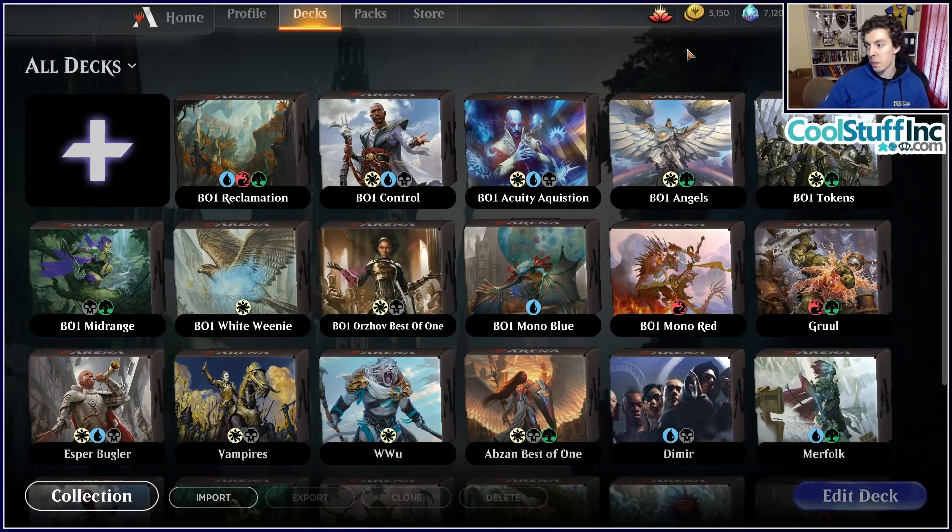First things first — the opening hand algorithm. For those who don't know, Arena draws two opening hands and picks the one with the best land-to-spell ratio. This means in Best of One you don't mulligan very often and your hands are usually pretty good. So aggro decks and proactive decks are the order of the day.